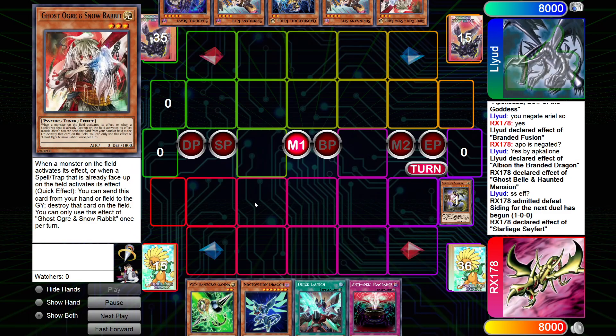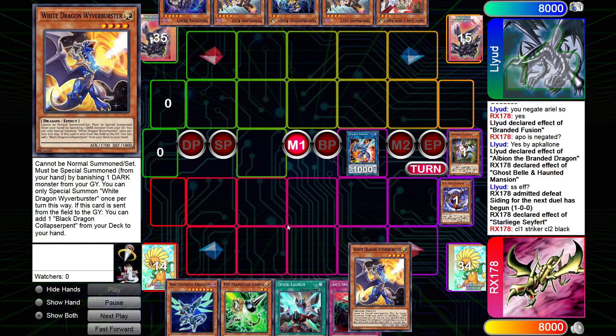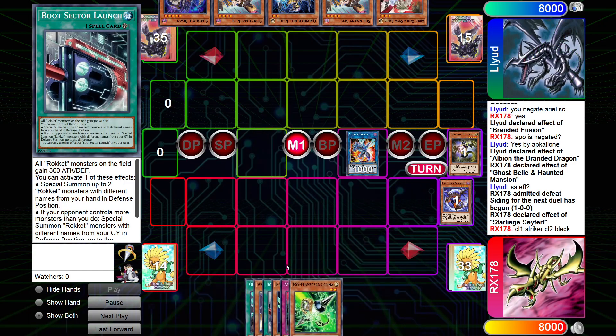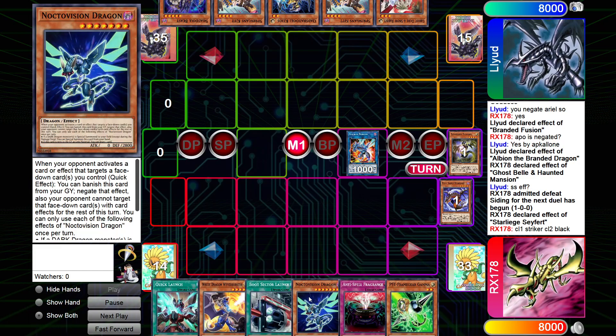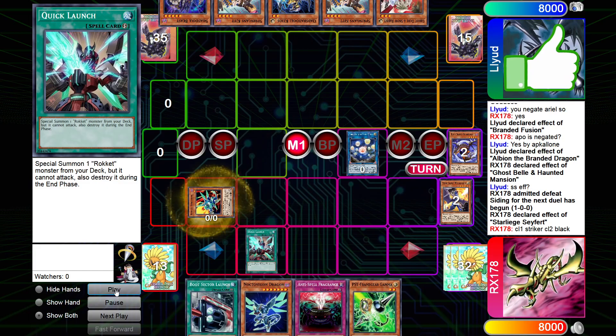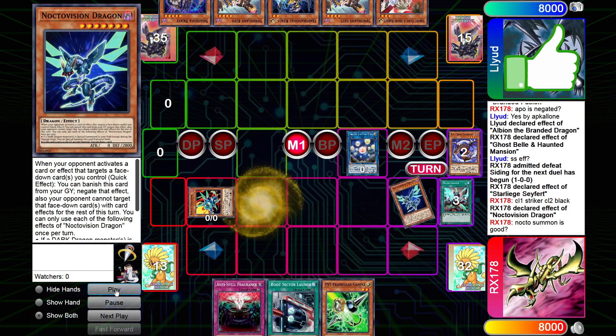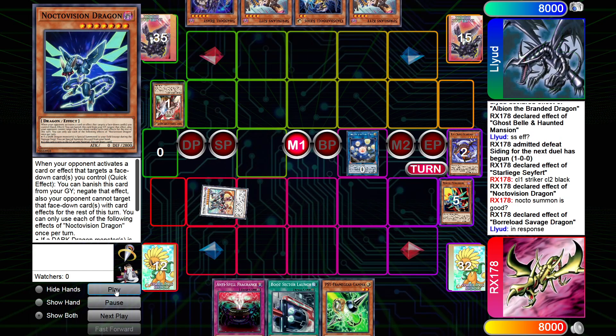So Safer effect, setting itself for cost, we add the black. Summon out black, go Striker Dragon, add white. We're saving the Nocto for later. We go Seal, Quick Launch. We Nocto here.